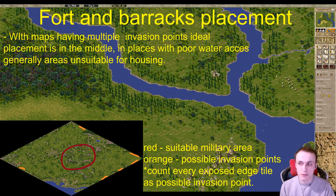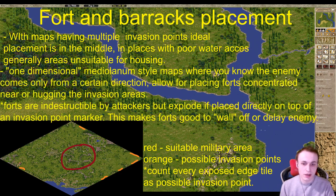If it's a one-dimensional map where attacks only come from a certain direction — like Mediolanum from the campaign — you can place forts right against those edges. That would be a concern on maps with multiple invasion points on separate edges: if you place forts against one edge and the attack comes from the other side, your army will be split and take a long time to reach it, unless you have highways or the map is not large — and custom maps are usually quite large.